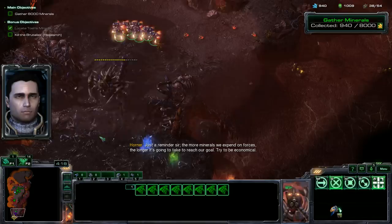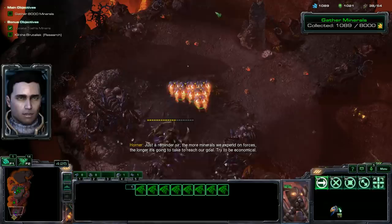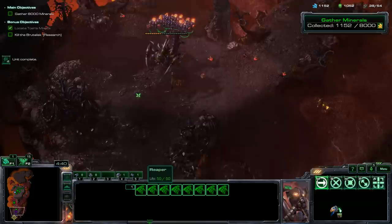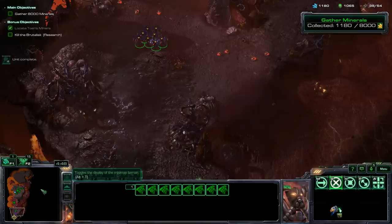The more minerals we expend on forces, the longer it's going to take to reach our goal — try to be economical. Two rounds of this is pretty good, and then we can wait for the lava to start rising. If the lava starts around five minutes, we can wait about 15 seconds and then be able to finish it up.